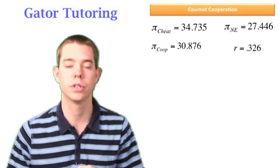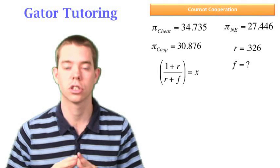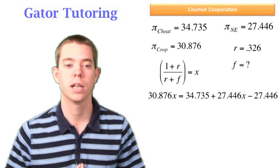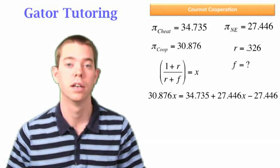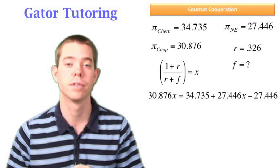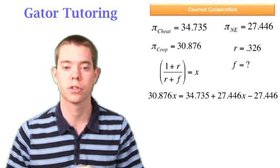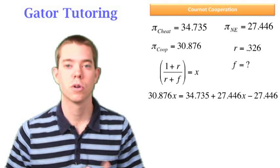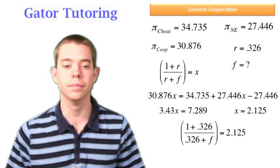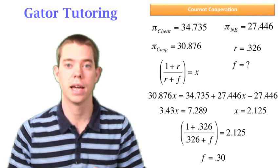With R equal to 0.326, we now solve for F. We define X as (1 + R) / (R + F) to simplify the algebra. Setting cooperating equal to cheating: the left side is 30.876 times X, representing cooperation indefinitely into the future. The right side is the one-time cheat payoff of 34.735, plus the Nash equilibrium profit from then on, minus one Nash equilibrium period not received. Solving for X gives 2.125. Since X equals (1 + R) / (R + F), we plug that in and solve for F, finding that the highest probability of the game ending after any given period that still makes cooperation viable is 0.3.